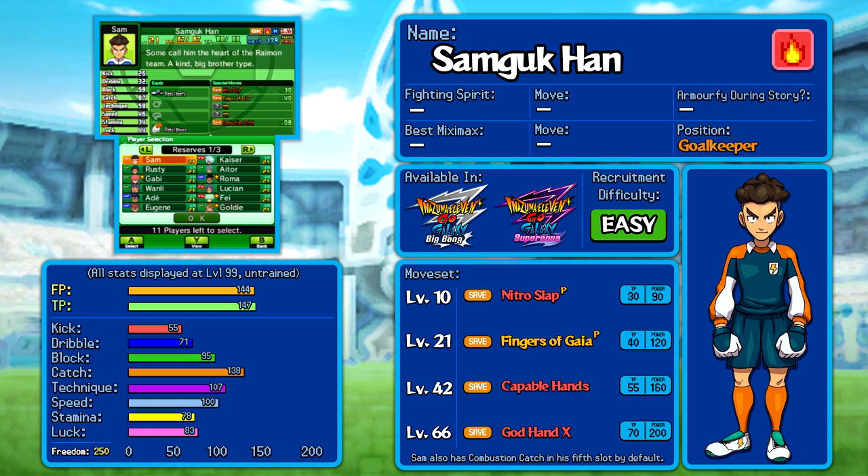Samgook, for example — yes, it needs you to have beaten the game, get 10 gold friendship points, and recruit at least 10 players from Ryman's society. But that's all there is to it. Some characters will have quite a bit more than that.